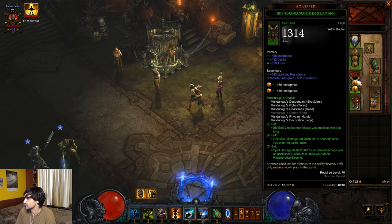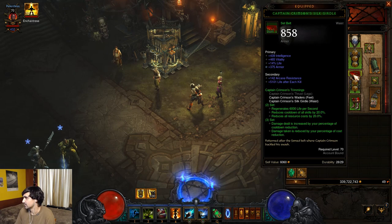The Mundunugu set gives you Big Bad Voodoo that follows you around and lasts longer, so you don't need to worry about it being on the ground. You can also feel free not to use this set until you really have all six pieces. There's a gem called Legacy of Dreams that gives you bonuses based on the number of unique legendaries you have with no set bonuses — you might just be stronger with that until you have the sixth-piece Spirit Barrage damage bonus. The four-piece gives 60% damage reduction for 30 seconds when you enter the Spirit Realm via Spirit Walk.